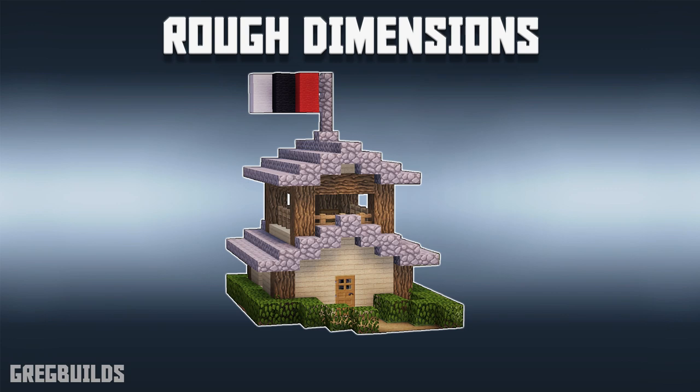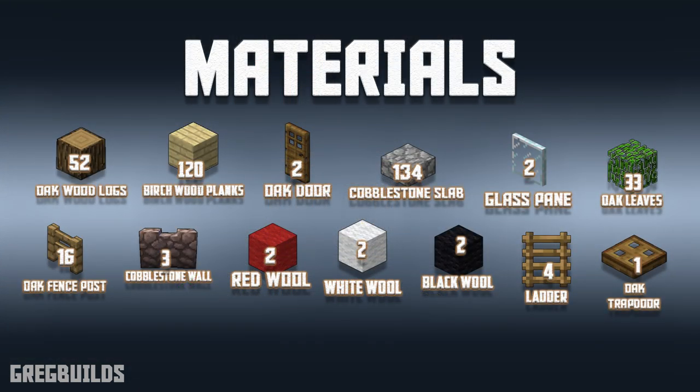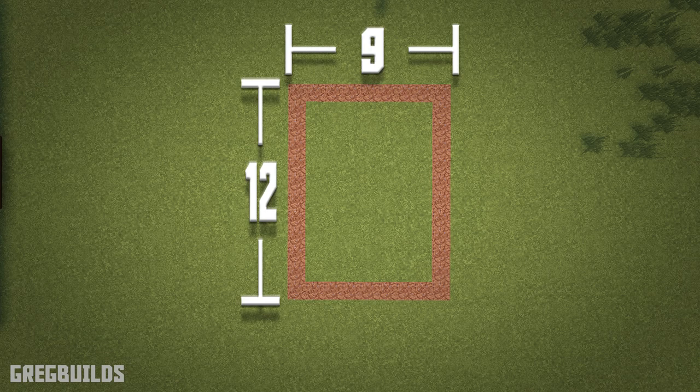This survival house is roughly 9x12 blocks wide and it is 12 blocks tall. Here's a complete list of the materials you need to build this survival house. This entire build project will require a 9x12 block area of spacing. I marked out a 9x12 area with dirt so you know how big the layout is before we start the build.